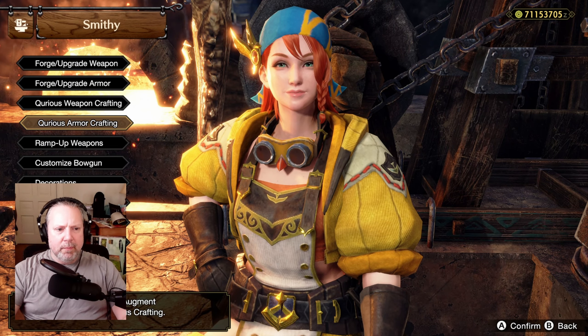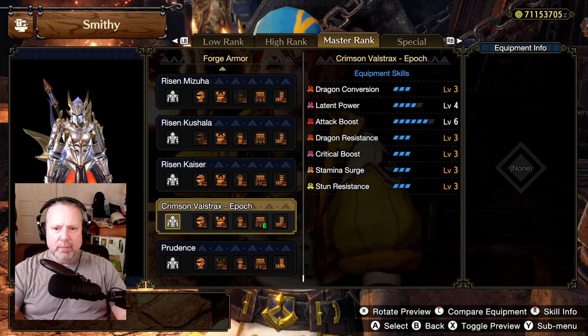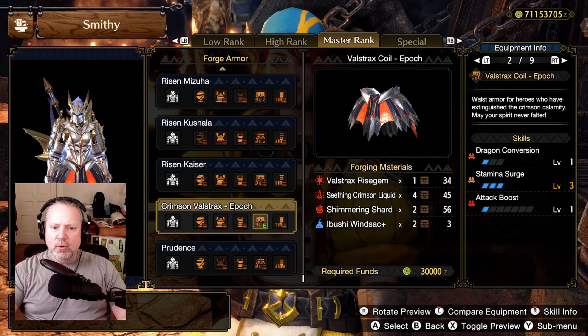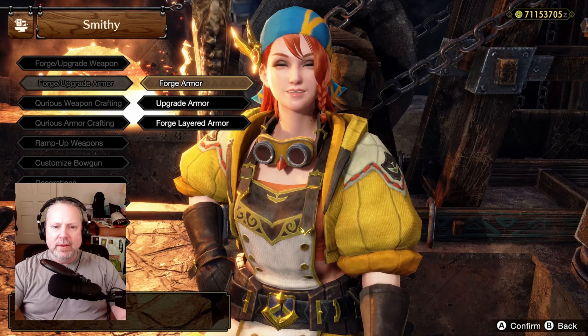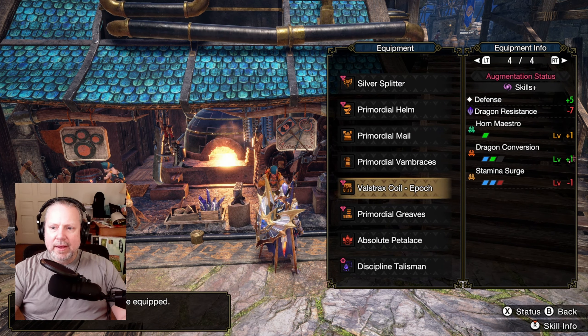Where does Dragon Conversion come from? You need your Crimson Valstrax Epic set unlocked, and you'll get three points of Dragon Conversion from the helm, chest, and waist. Alternatively, you can augment Dragon Conversion onto a piece of gear — for example, Primordial legs augmented with one point of Dragon Conversion, plus one more point on the Valstrax coil, letting you run four pieces of Primordial and just one piece of Valstrax instead of three.